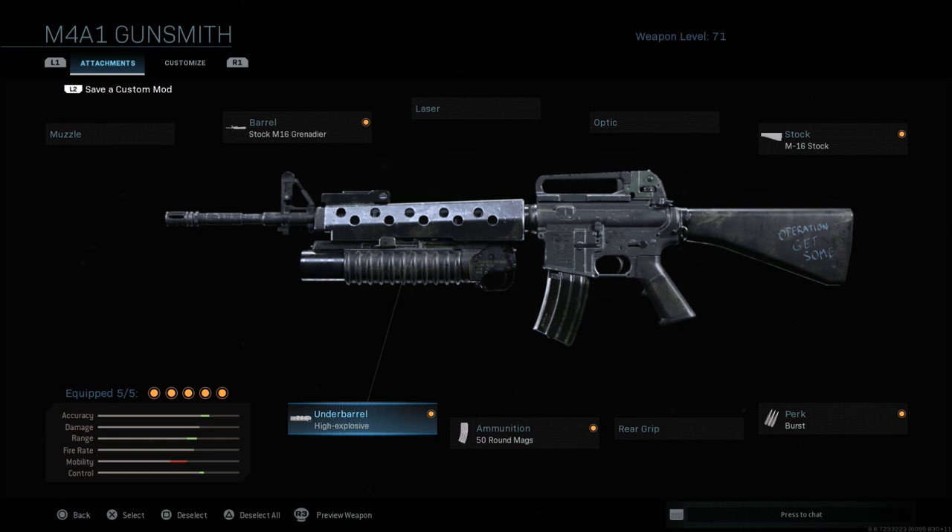Now you can take all this stuff off and change it up. The one cool feature is it does have the original iron sights from those older style M16s from the older COD games, and yes they still are just as bad as they were then. The iron sights are absolutely awful. If you do take some of these other attachments off and run a sight, it looks kind of odd and doesn't look quite right when you look down the sight.